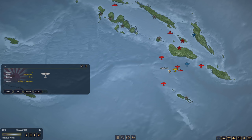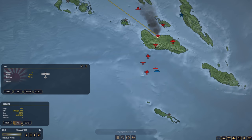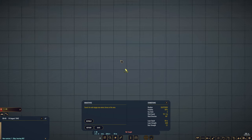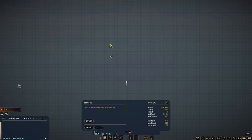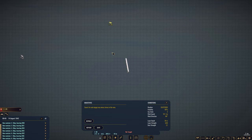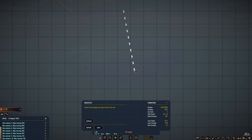We're going to search for this convoy with our Vals and our Zeros. I-40 is actually in position — begin. Our Zeros are here as well. Of course, we are going to try to take out the heavy cruisers first.